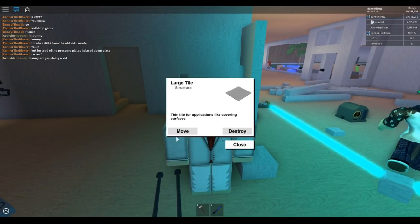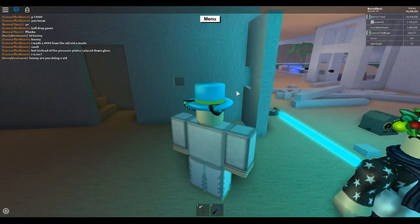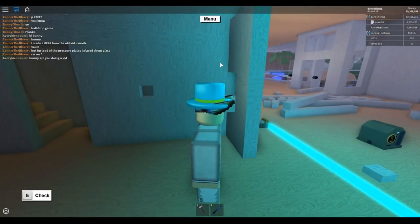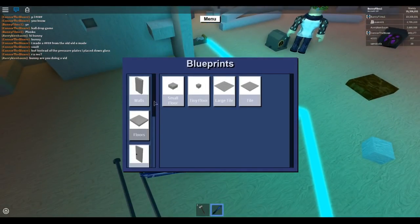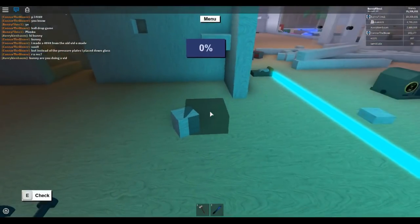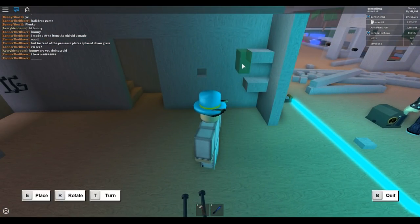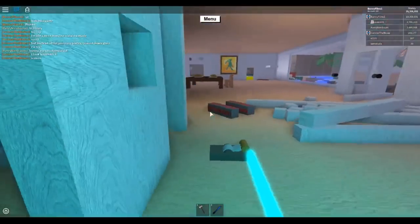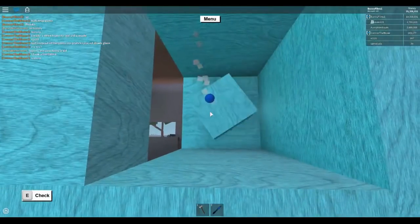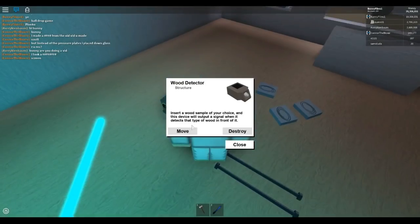Place one blueprint down there, place one up here, and we'll fill in that glitch blueprint — small floor. There we go. Place one there as well, so it should look like this. You want to be able to put your wood in there like that, so it works as a slot. Next you want to get your wood detector.